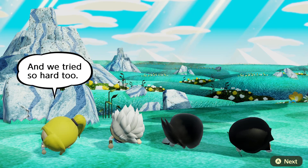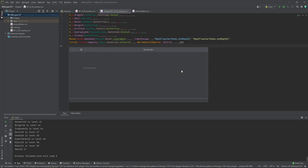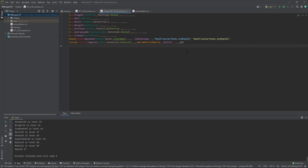I'll show real quick how this works as I alt-tab into PyCharm. Basically when I run this Python script — Shift+F10 — it will randomize what enemies are in this specific level.